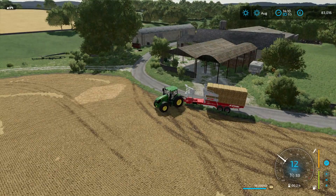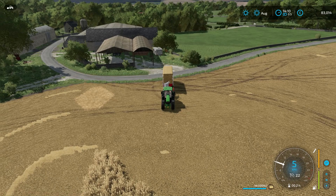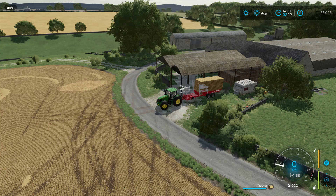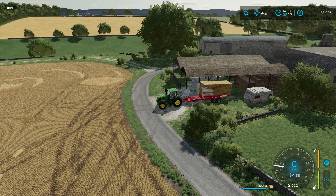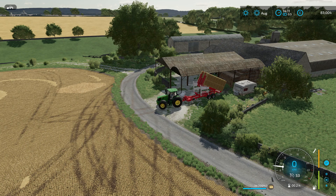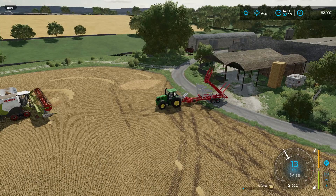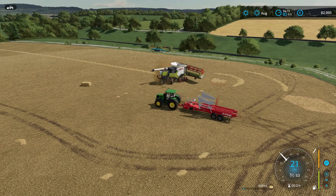When the bale loader is full you'll get the usual AI helper 'stop working' notification and you'll need to manually empty the bales. The slight downside with the Arcusin auto stack is you get a fairly tall stack of bales that won't actually fit into the bale shed, so I'll dump them in front of the caravan and sort them out later. I haven't tried this with a round bale collector - I'll probably do a separate video on grass work and bale wrapping.